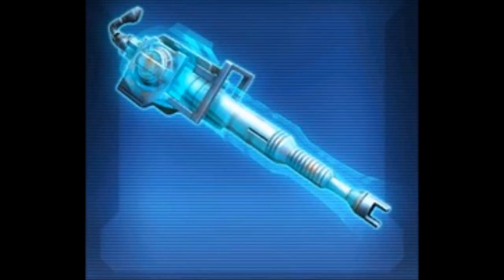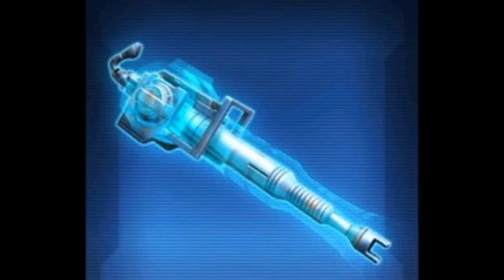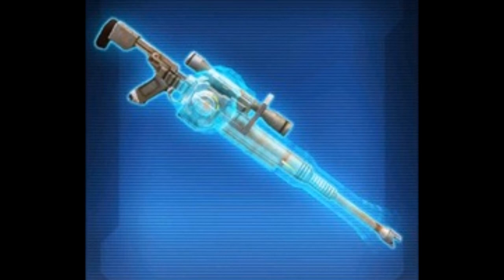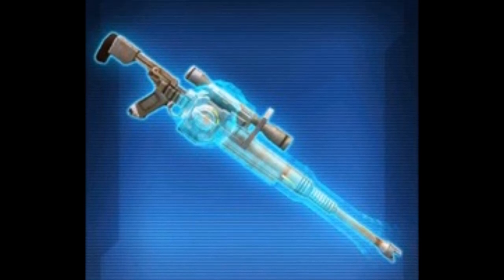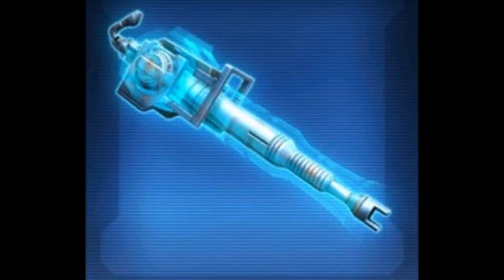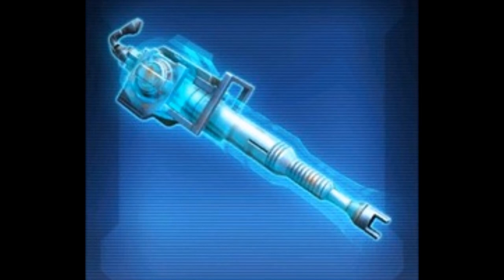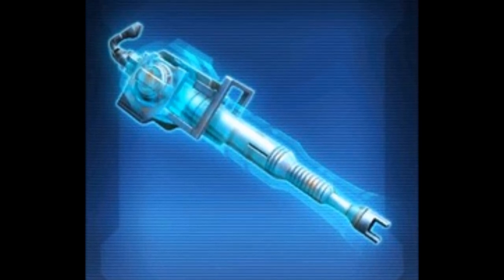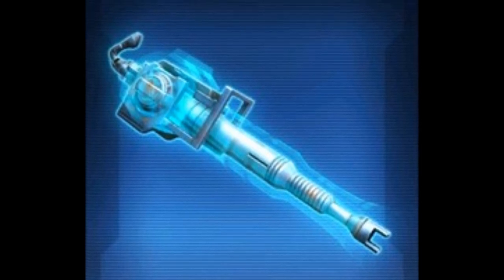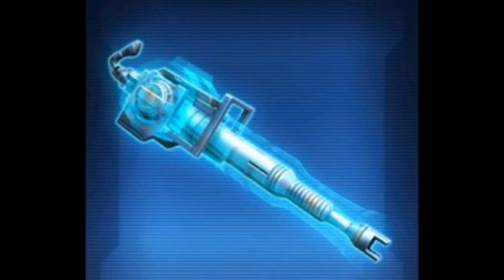We have two new weapons that were datamined: one is an Assault Cannon and the other looks like a Sniper Rifle — I don't think that's a Blaster Rifle. It's really cool. There seems to be a kind of blue HUD effect enveloping the entire weapon. I'm not sure if these are going to be Platinum or Silver. We already had Sniper Rifles and an Assault Cannon datamined, so the other ones that were datamined look like they'll be the Silver ones. These ones might actually be Platinum, considering they have a really nice effect associated with them. But a lot depends on what it actually looks like in game.